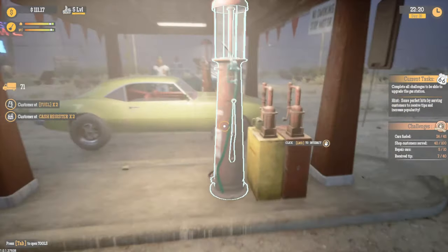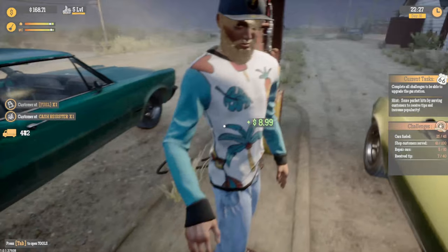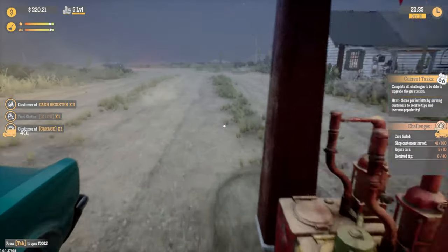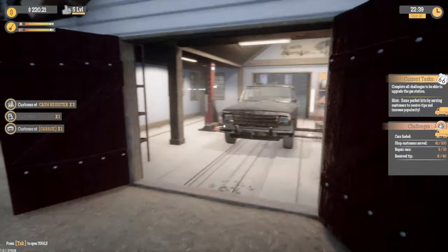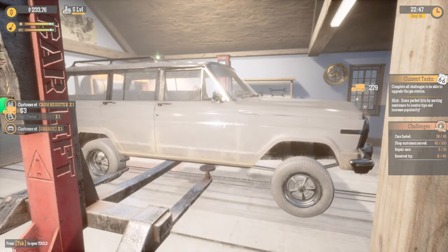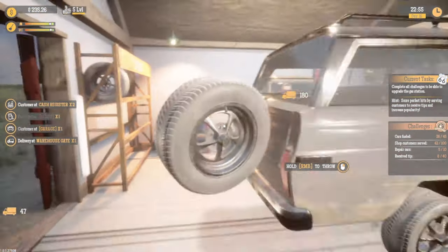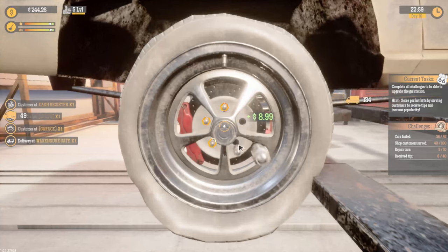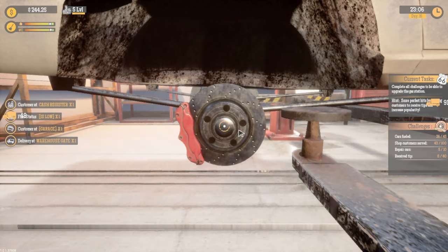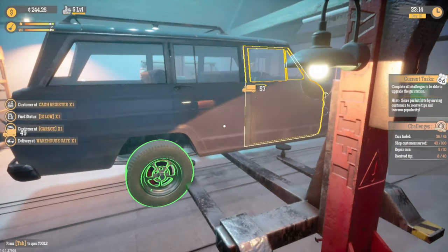That's a bunch coming in - nice. Gas is low already. Good thing I just did another order of fuel. Come on, oil change! Scratch. Oil change - okay good. And a tire, let's grab the tire first. It's always one. I haven't had two customers at the garage at the same time yet, not one waiting outside. Scratch. Oh, I do need a mirror too.